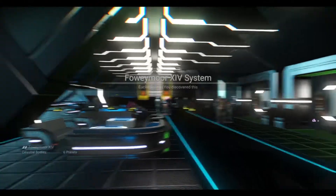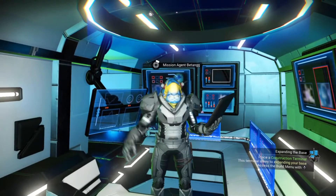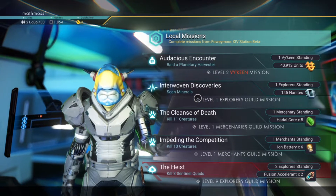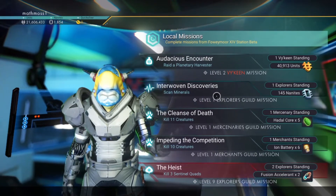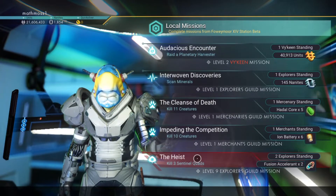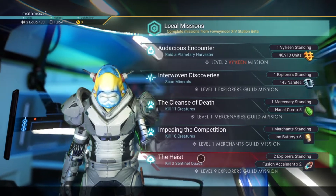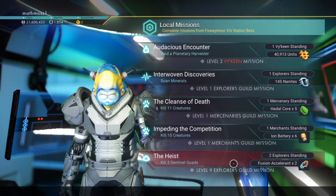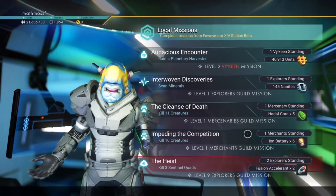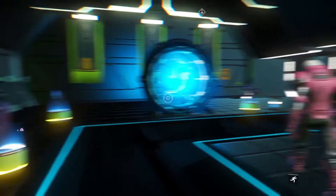We're back to a Viking system now. Let's see what this one has: Explorers Guild — 'Scan minerals.' You don't want that one. But wait — you can sometimes get two Explorers Guild missions at once. See that? Level 9 Explorers: 'Kill three sentinel quads.' That's another one you can do, but it's a level 9 mission. I could do it on my normal mode save since I have the gear for it, but not on this one.